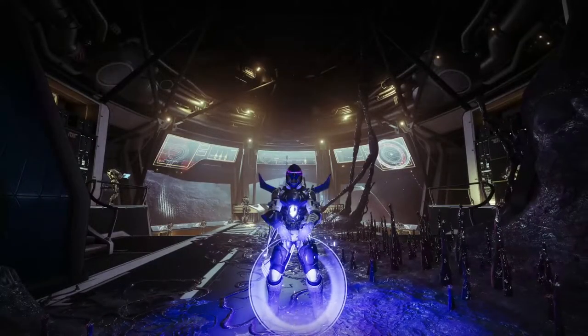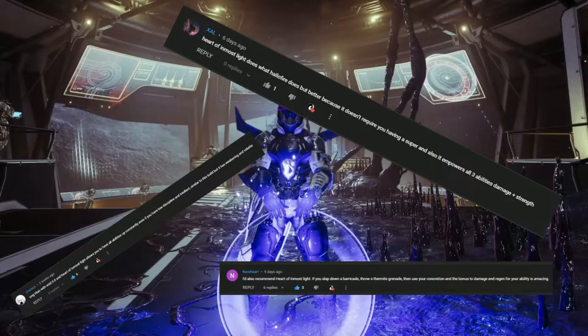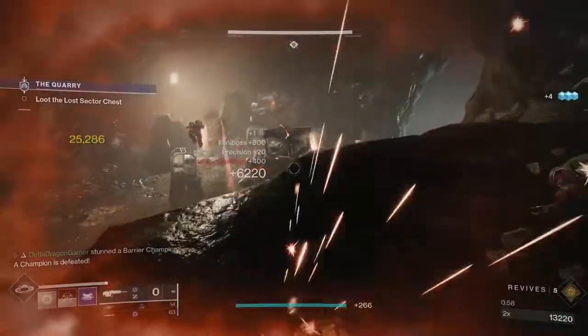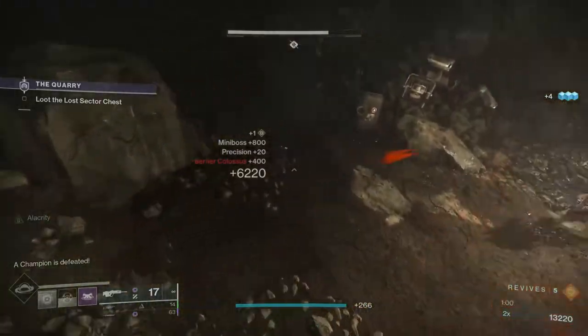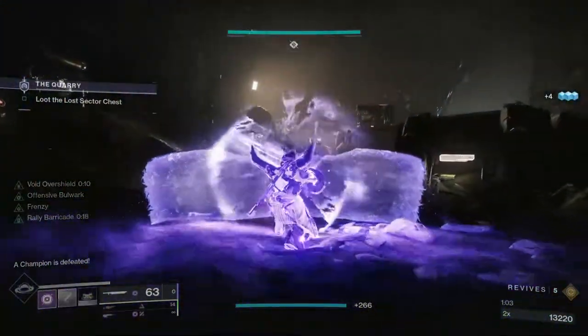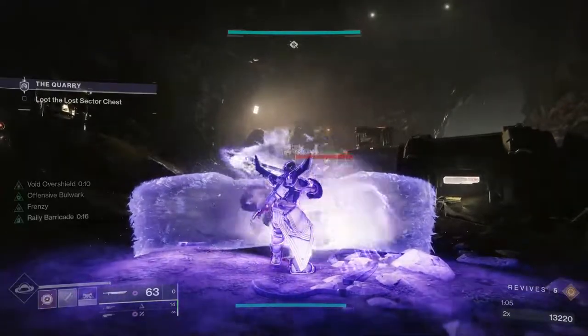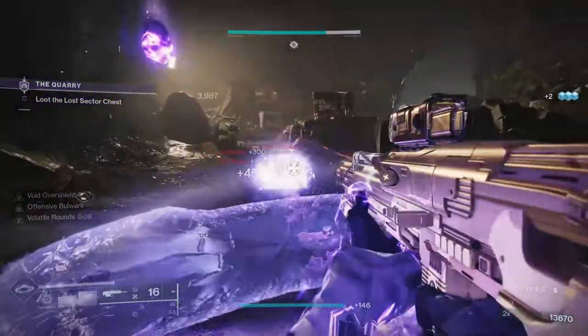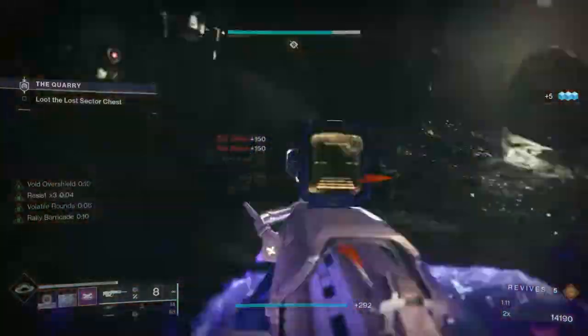Now before you mention Heart of Inmost Light to cover ability regen — you're right, but I'm a hippie and I like finding obscure uses for random exotics. Stronghold not only lets you guard indefinitely, but it also maxes the guard stat of all your swords, so the second column on said sword never really matters. Just try to go for Energy Transfer, and hopefully next season we'll be able to craft a sword with the enhanced version of that trait.